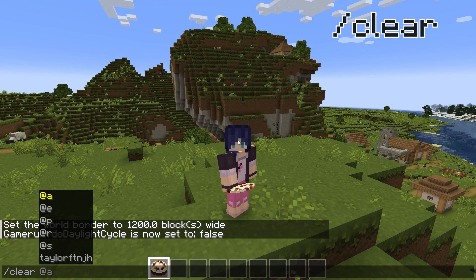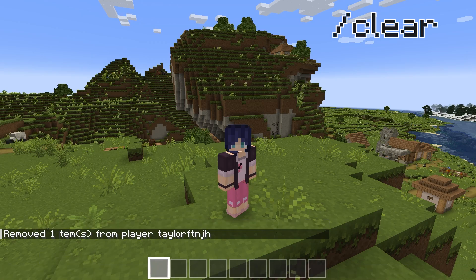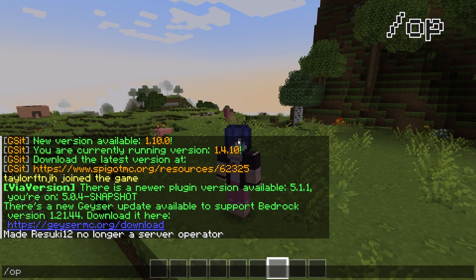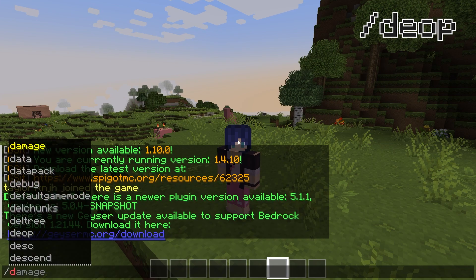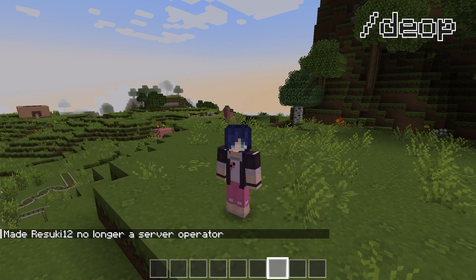The clear username command is going to remove all of the items from your inventory, or you can add a player's username and it'll remove their inventory instead. The OP command grants a user operator permissions — after using this command, the user will have access to all of the other commands on the server. You cannot op yourself in-game with this command and you have to use it in the console. The opposite of the OP command is DEOP, which removes operator permissions from a user.